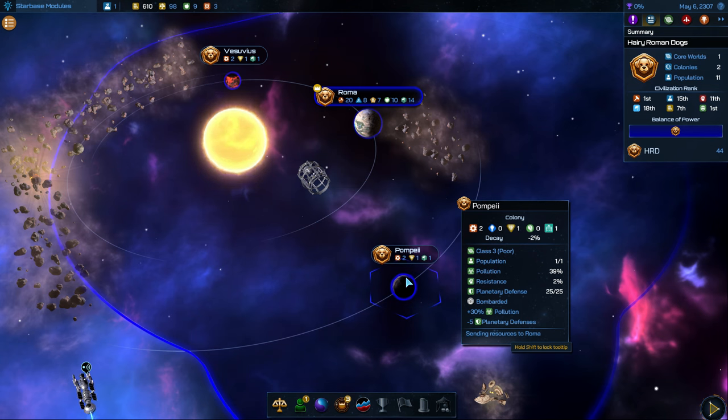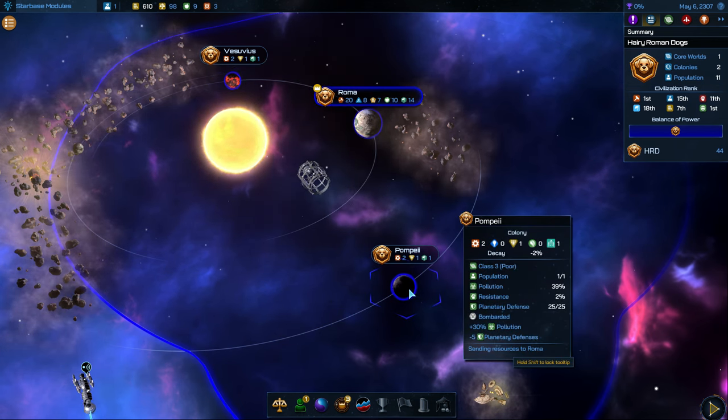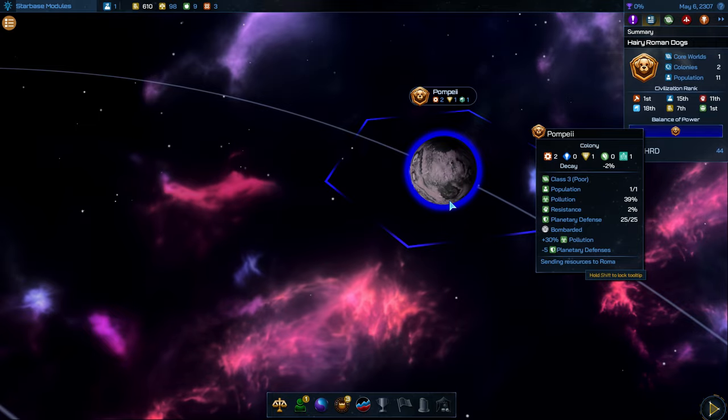Our lore here for our system is that at some point in our history, Vesuvius's orbit came close to Pompeii and then destroyed it. And so we haven't really seen what Pompeii looks like up close, since we've been facing the dark side of it.